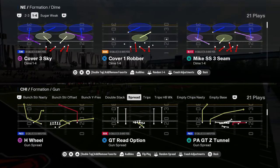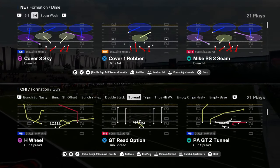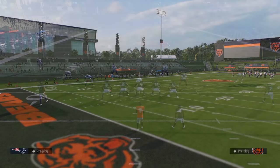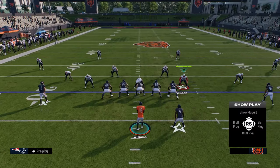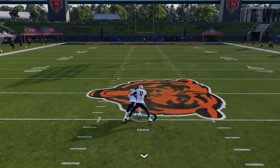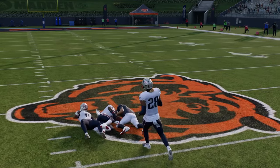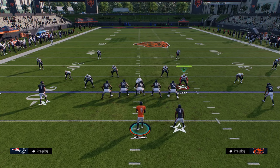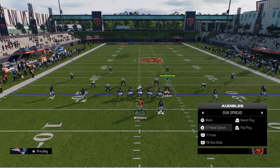You also have a true spread formation. I actually really like their spread formation because of this play H wheel. This play H wheel is going to do a really good job — this post is a sharp cutting post and it'll beat man really well. Sharp cutting posts are super hard to find in this game, so any formation that has one is automatically going to be really good.